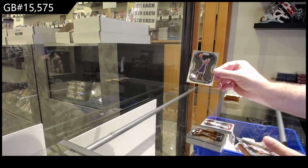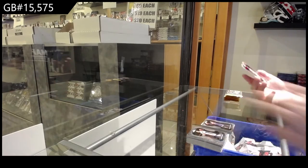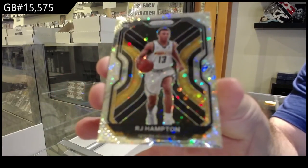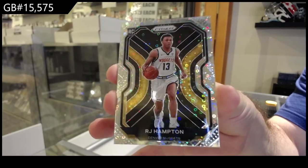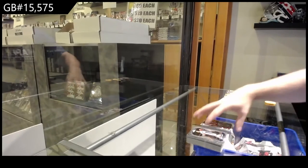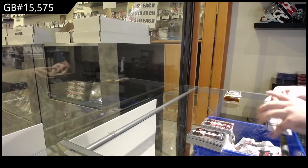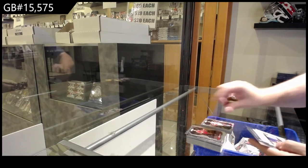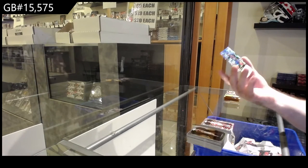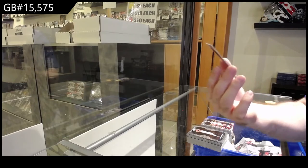We've got a Halliburton rookie for the Kings, and a rookie Fast Break for the Nuggets — RJ Hampton. RJ Hampton, is this information accurate? Yes, we've got a Fast Break rookie signatures for the Nuggets.